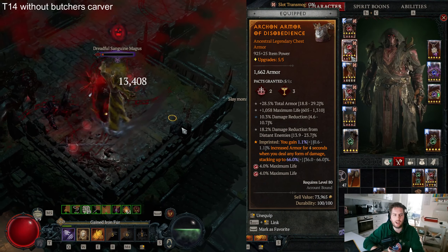For our first ring, we have the Iridescent ring — this is our other cornerstone so we can pull our enemies together. Here, go for the highest amount of Willpower you can get, high Lucky Hit Chance, damage to close enemies, and a high value on the ring effect as well.